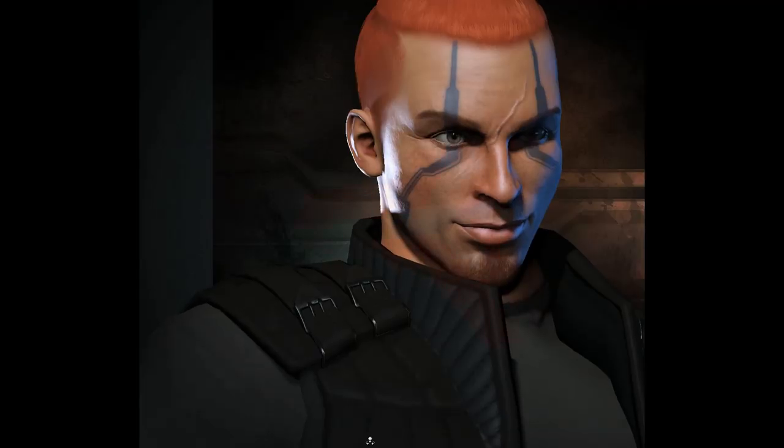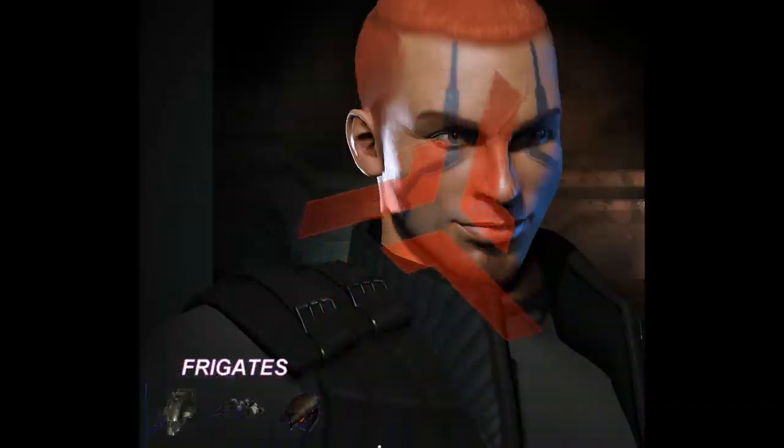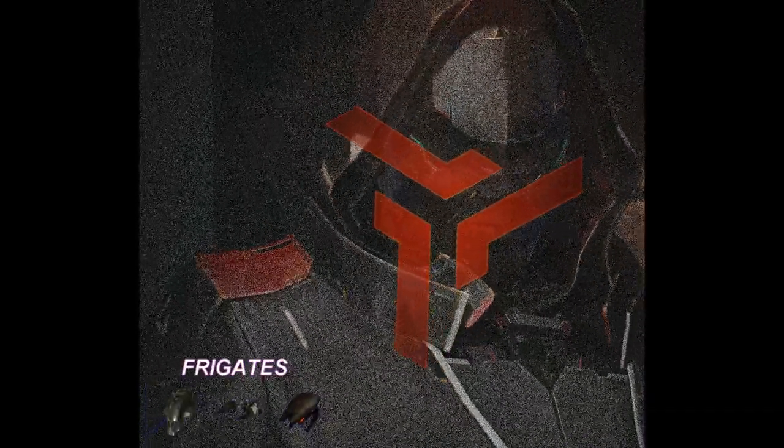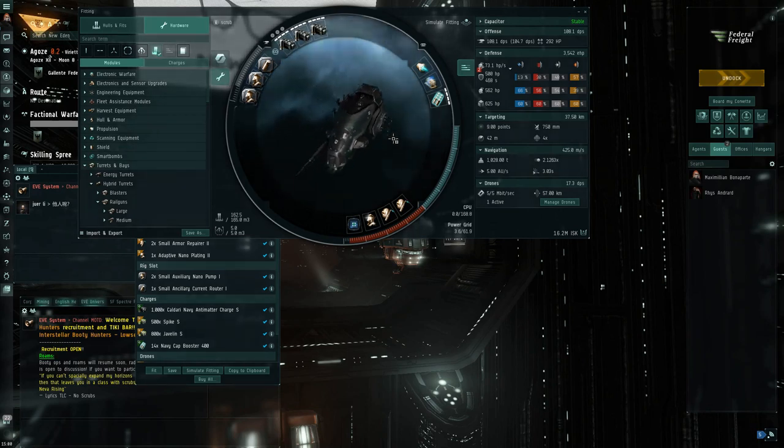As stated in the previous video, I continue with the Triglavian losing streak recovery method. I will lose three of these ships, or achieve six victories before moving onto the next ship, which will be the Imperial Navy Slicer. For this Incursus, there's little one can do about the capacitor problem, but for the damage projection issue I decided I would modify my fit a little and replace the blasters with railguns.